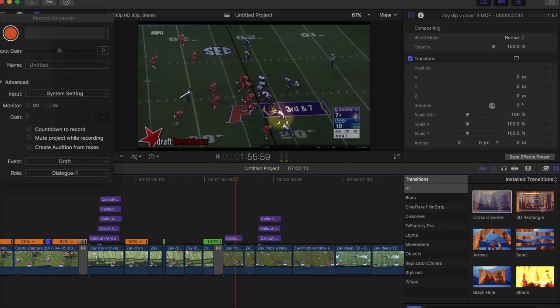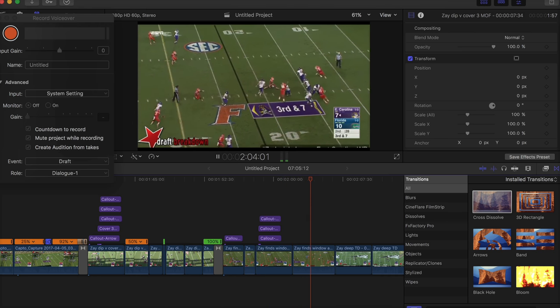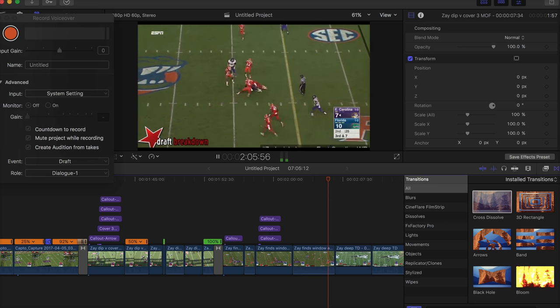Zay's football IQ is incredible. He is always aware of the down and distance. On third down, the defense drops into cover 2 and he reads it. He runs his route just past the hook to curl defender, works towards the middle of the field to give his QB a window.